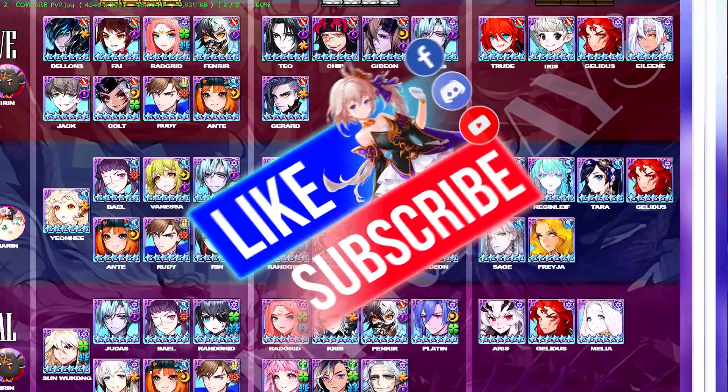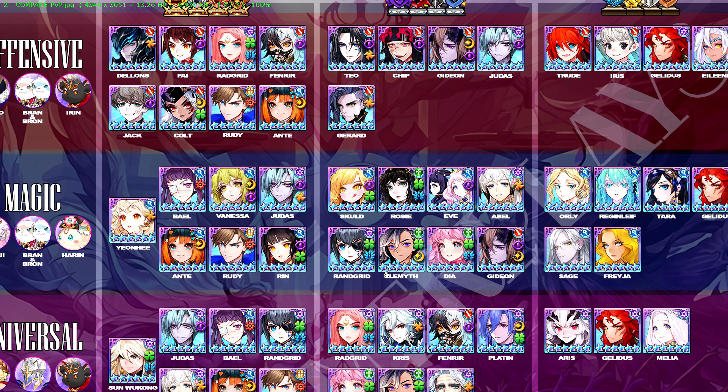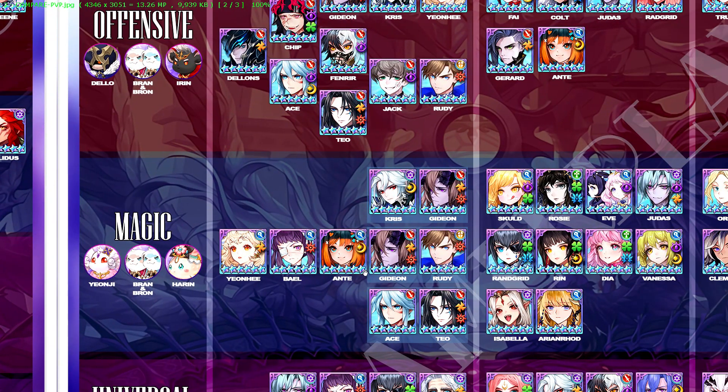Next up, we're moving to the Magic team, which has also expanded considerably. The main core of the Magic team still remains as you can see here — it's Yeonhee, Baal and Anti. But there are now three variations of Magic teams in the top tiers.